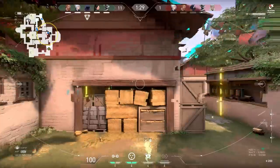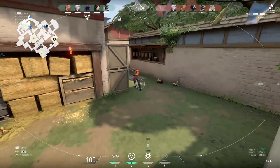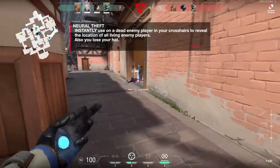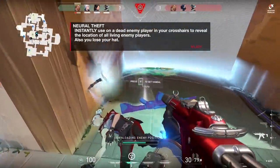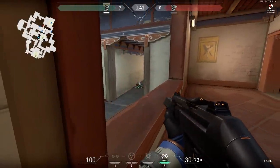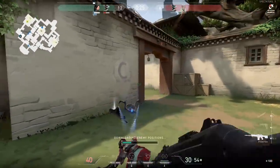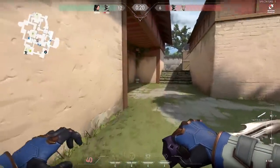Neural Theft is the ultimate. If somebody dies and you use it, remember ultimates only happen two or three times per match. It shows you the location of everybody on the enemy team on the minimap — but only for a split second as it activates, not in real time. You throw your cool hat down. Those guys can then move to different locations, but at least you know where they were.